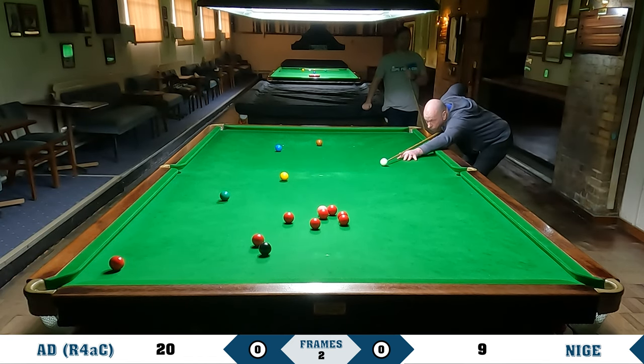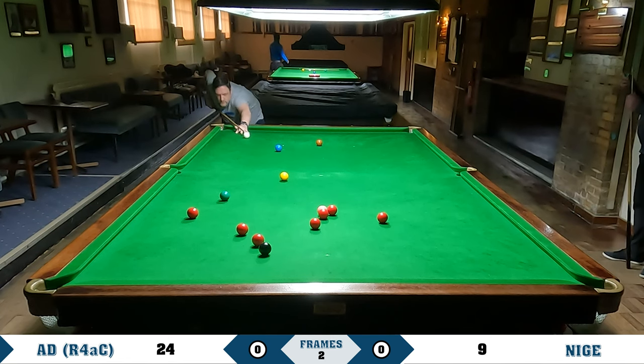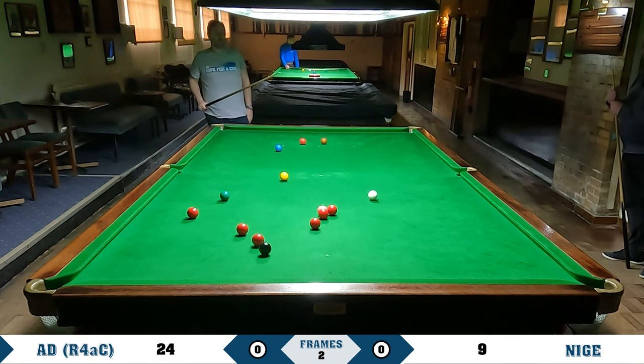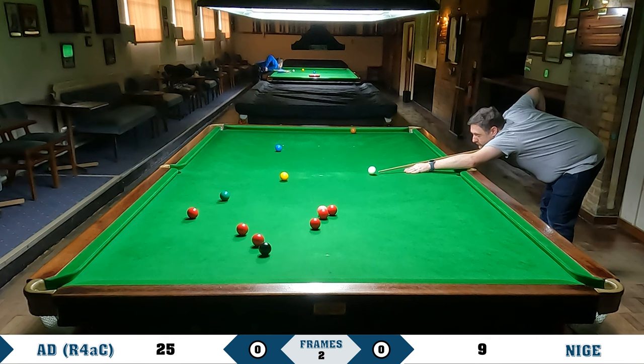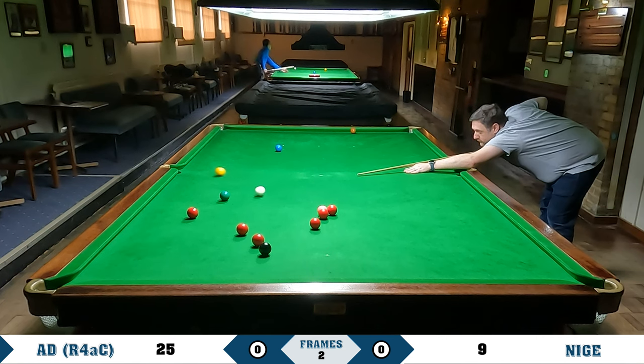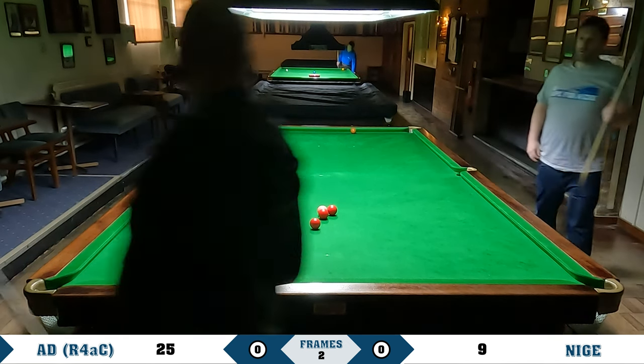Next chance falls to Nige. He gets this opportunity of the red near the left corner. Not only can he not get on the colour, but he can't stay on the table unfortunately. Slightly unlucky cueing, but unfortunate. I was nowhere near that - can't remember if I was going for the pot on the brown, but it was a very lucky fluke. Fluke of the century. But I managed to get a yellow off it.